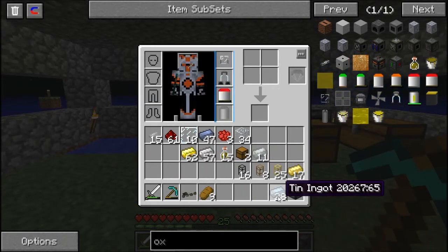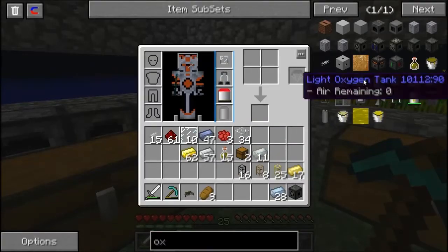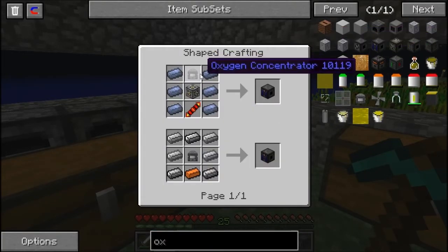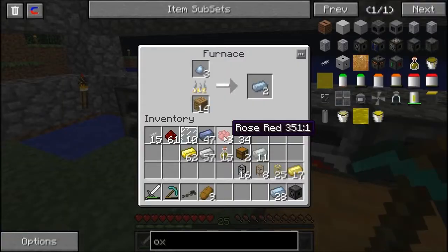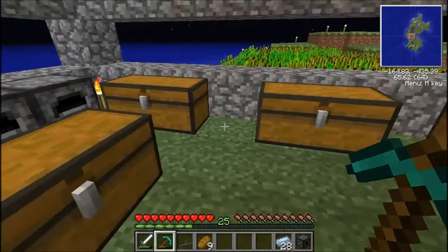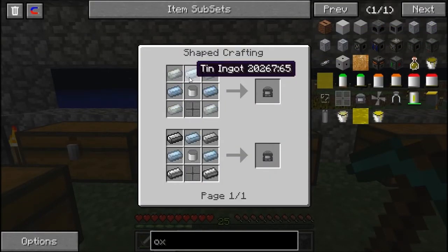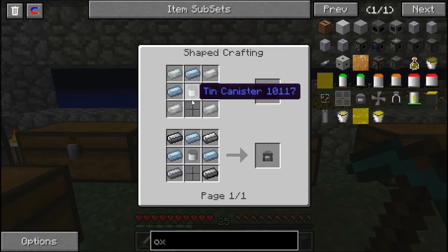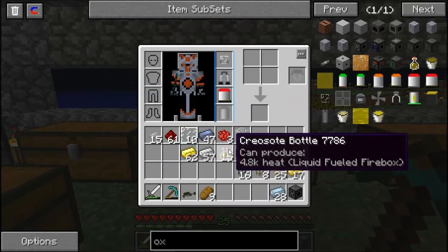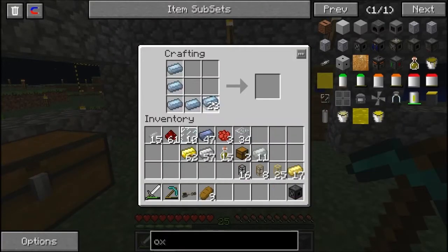I've found some more in this chest so we've got some more. Now we need to create the oxygen compressor. I've also got some more stuff smelting — more tin and also some more lead just in case. So now we need to do another one of these, which is a bit of a pain. Let's go to the crafting table and create it — the tin canister.